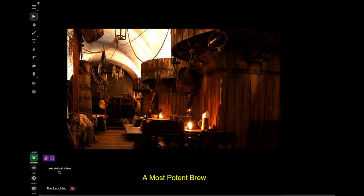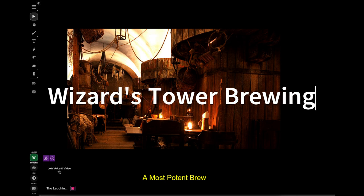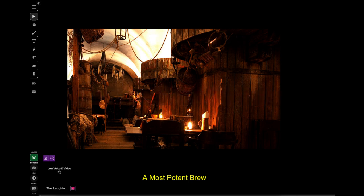The adventure hook or setup of this adventure is that there is an establishment called the Wizards Tower Brewing Company. The owner, a little gnome by the name of Glowkindle, is looking for some adventurers to help him out with a problem.